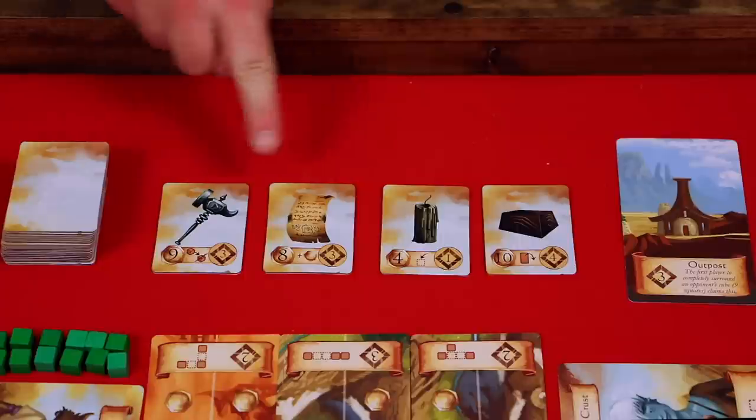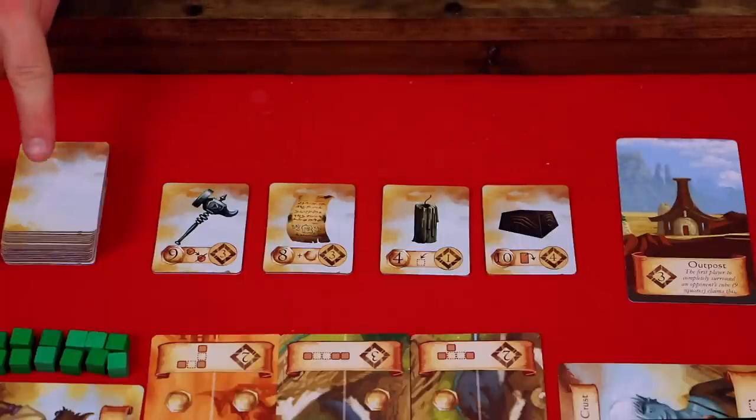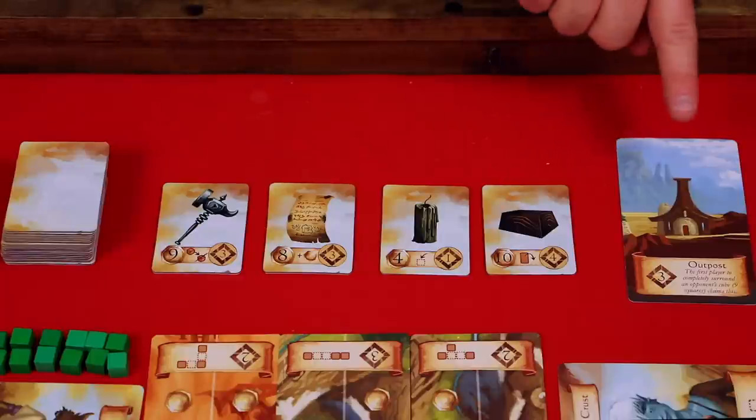The full game includes artifact tiles and the outpost. There's one outpost card and several artifact tiles, which provide a few more ways to gain points and special abilities throughout the game. I'll demonstrate how these work when we get to that part of a turn.